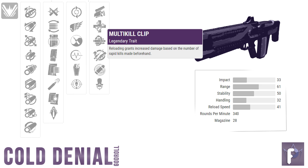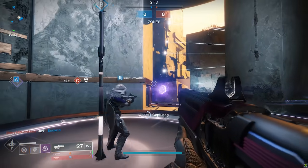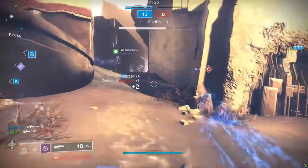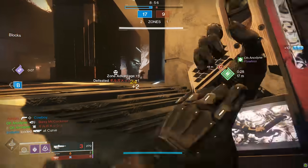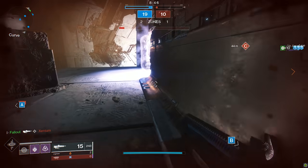I'd say pair Multi-Kill Clip with Feeding Frenzy, and pair Killing Wind with Unrelenting — another brand new perk in Season 11. Rapidly defeating enemies triggers health regeneration. In PvP you need to get two kills to trigger the health regen, which makes sense — if it triggered on one kill this perk would be crazy OP. While it might be more viable in 6v6, the promise of health regen on a multi-kill is pretty hot. Get a kill, you've got extra range, better handling and faster strafe from Killing Wind. Get two kills, you've reset Killing Wind and got health regen. Unrelenting may not have the instant power of Swashbuckler or Multi-Kill Clip, but it definitely has a place in the meta.